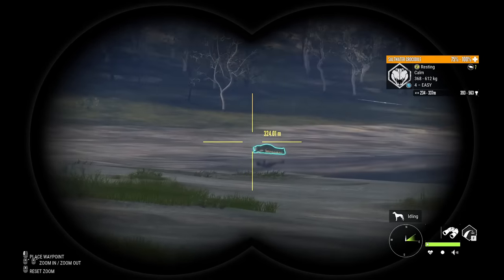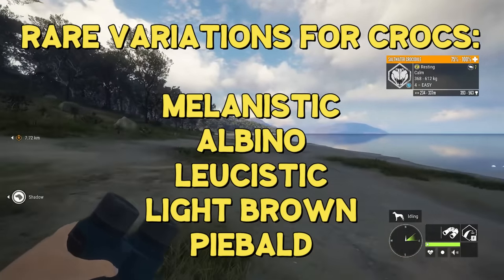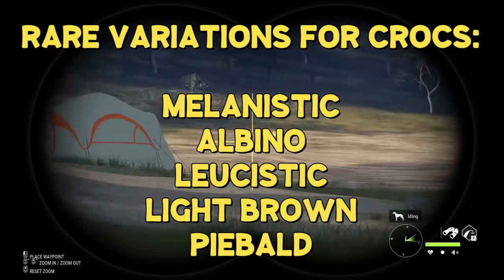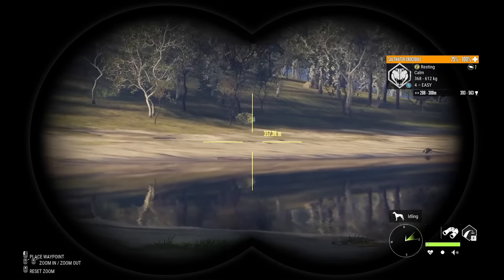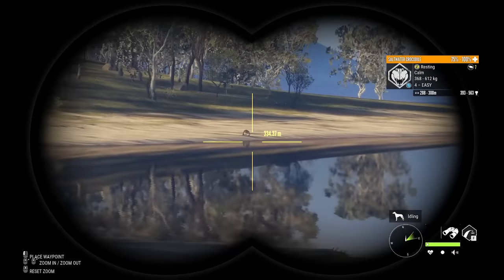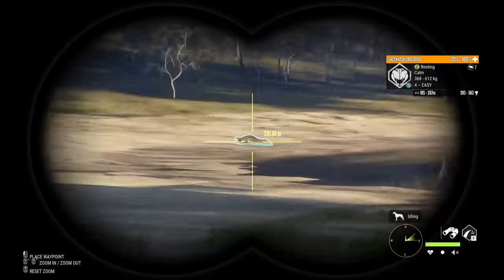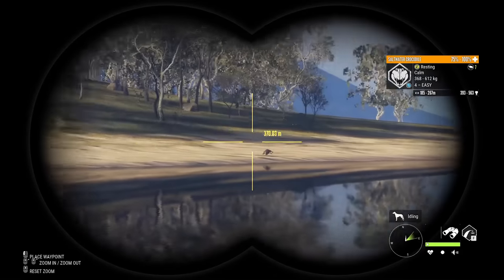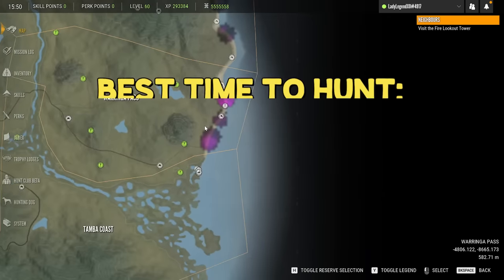I would love a really nice melanistic. The rares for crocs include melanistic, albino, leucistic, and piebald. I understand there are more than one variation of piebald — I'm not sure how many as I have not seen a piebald croc in the game yet. But I am looking forward to collecting all of the rares and getting some really sweet diamonds out of this grind.